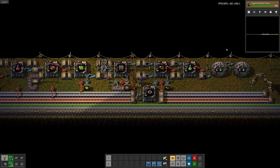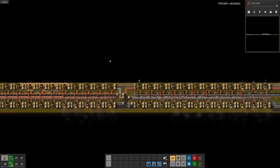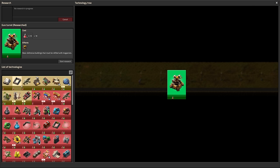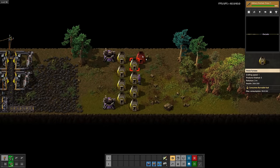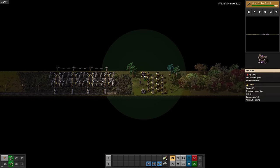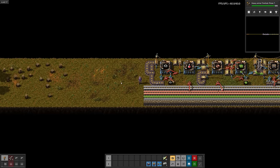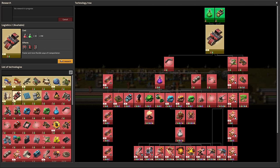There's engines. Next up is fluid handling. Taking a quick look at the map, I don't think a pollution-induced biter attack is ever going to happen. But just to be safe, let's place a couple turrets. Might as well research walls, lamps, and military as well. After setting up the demilitarized zone, I'll research heavy armor, then steel furnaces. And finally, logistics 2. I have a feeling those red underground belts will be very important later.